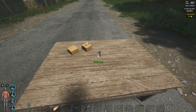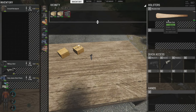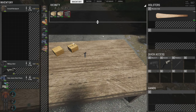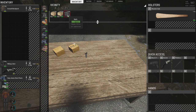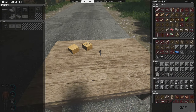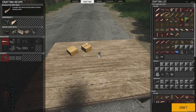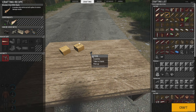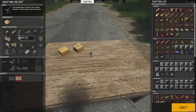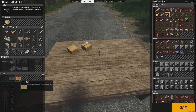Step two, we need to go ahead and have something to create a craftable item. I'm using the wooden club, and we have one nail out already, which is going to give us our craftable bat. While you have the craftable bat selected, right-click, examine, and notice on the left-hand side that the nails are selected.